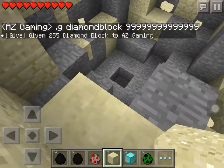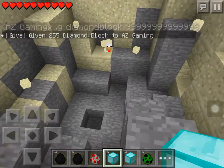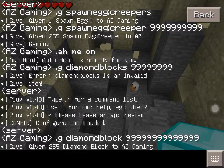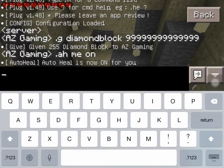The maximum number of blocks it gives you is 250 blocks, and it gives you spawn exhaustive, which is awesome. You can also auto heal yourself — just type auto heal me on. And I'm going to turn myself invisible with the invisible ME on command.